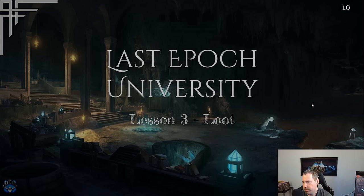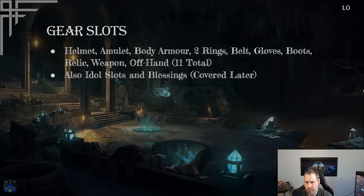Hello and welcome back to Lesson 3 of Last Epoch University. This one's on loot, also known as gear — a very exciting topic. This is where you find stuff on the ground that makes your character more powerful. We have a number of things to cover, including gear slots, item types, rarity, and what's on the items. We'll start with gear slots.